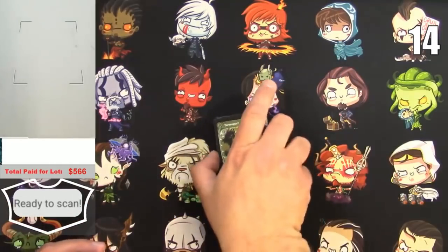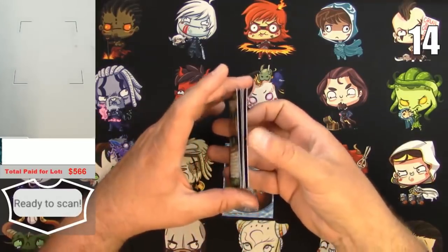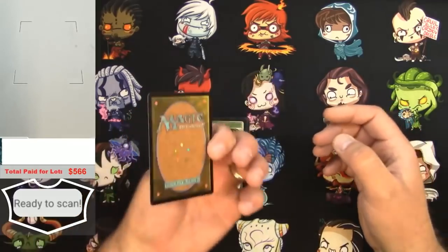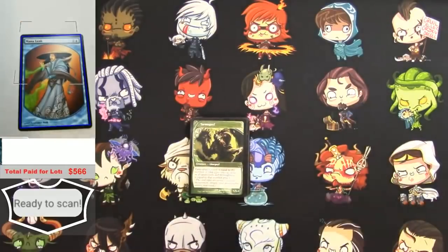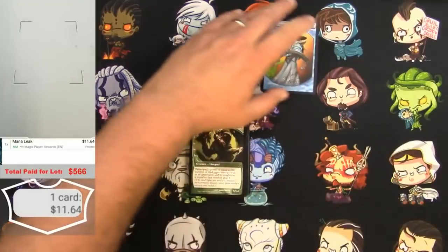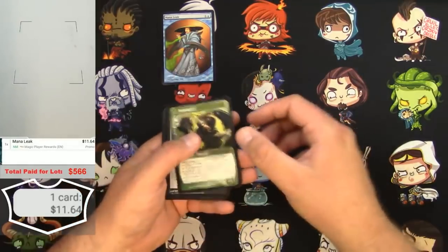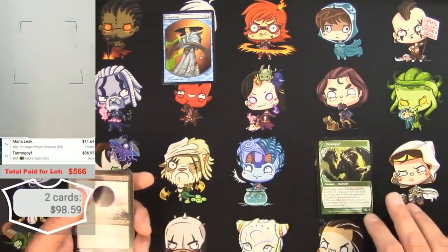They don't want to lay flat because they've been in these binders for a while, so that's got to be taken into consideration. Here's a promo Mana Leak - Player Rewards, I believe. Yeah, 11 bucks on that. And here's a Tarmogoyf - that one's pretty good.